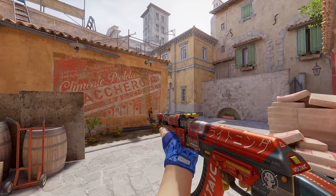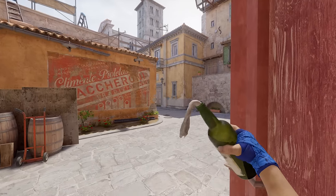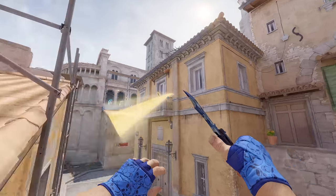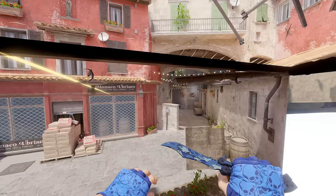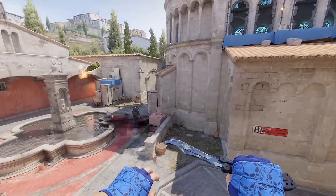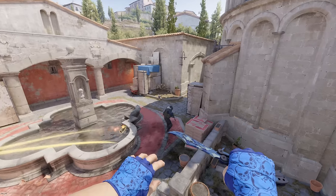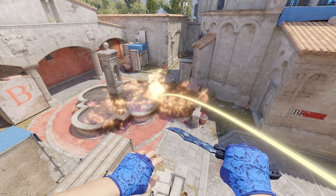On the flip side, if you're in a post plant position on banana, a great way to deal with the diffuse is to go into this corner, find this pillar, and there's a lighter colored divider right here. Take a few steps, do a jump throw, and that's going to pop all the way over and fully molly off the diffuser. It's a very forgiving lineup — you can take just a couple steps or run almost all the way up to the wall and it still hits the same spot.